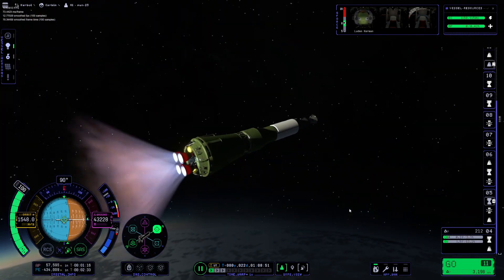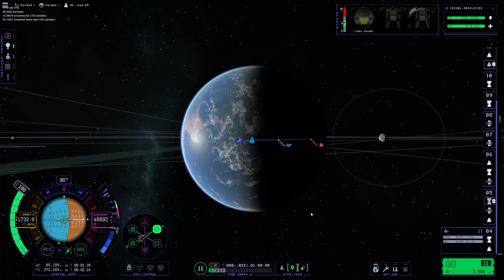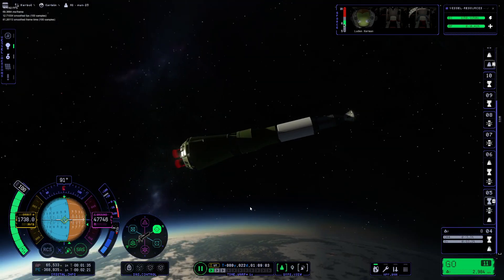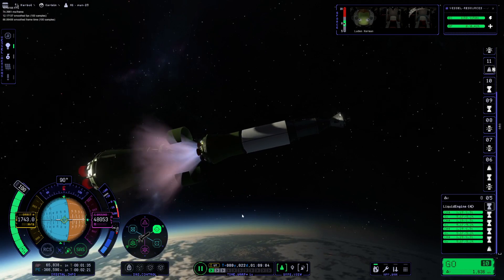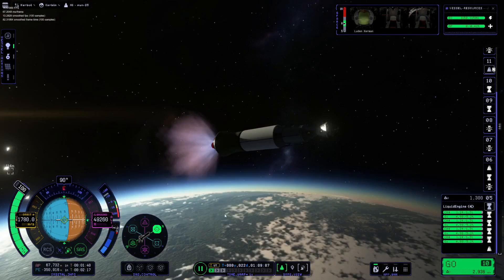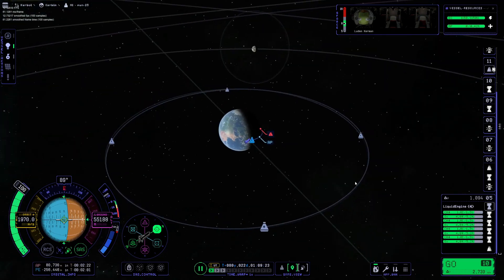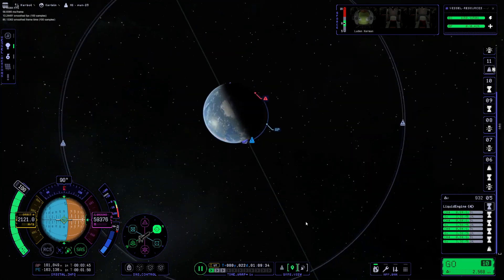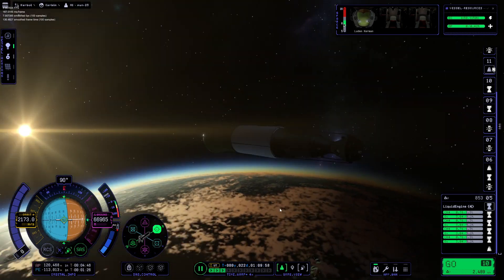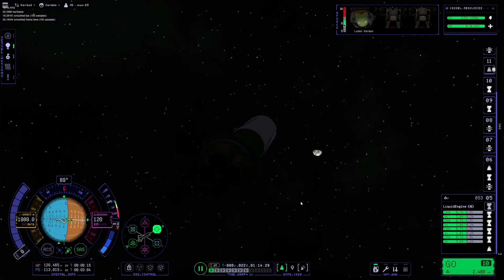There goes the launch escape system, by the way. There's some kind of bottleneck in either physics or aerodynamics that is heavily single-core focused. Another stage separation right there — you might notice we're now up to almost 13 FPS. I'm thinking it's aerodynamics using a lot of CPU, because as soon as we exit the atmosphere, which we're doing around now, we instantly jump up to like 24 FPS.